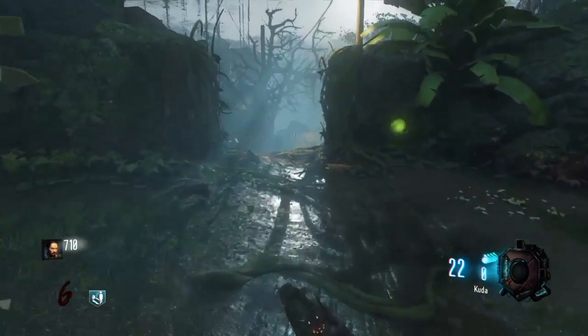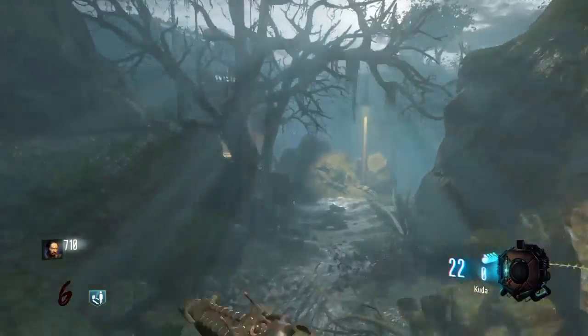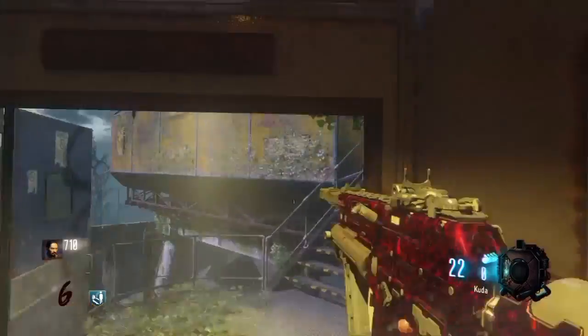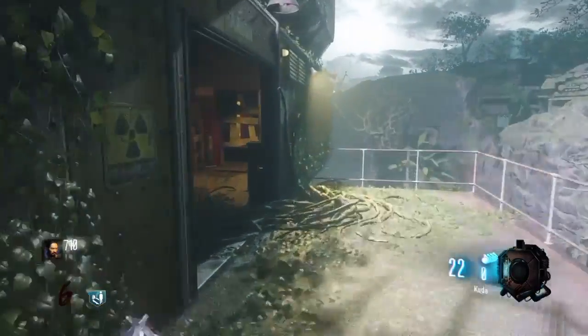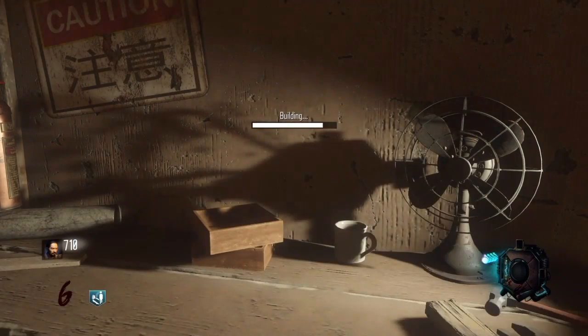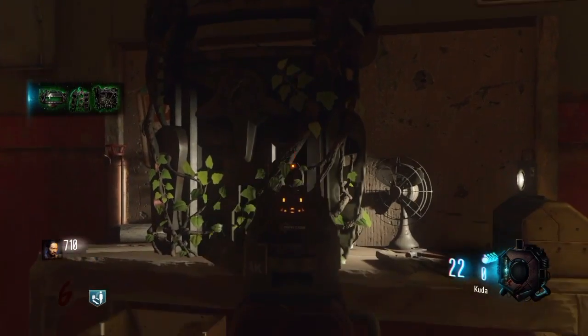The only buildable workbenches that I know of in this map are the ones actually in the laboratories themselves. As you can see here I'm heading over to Laboratory B, and the workbench is just here as you walk through the door. And there is your zombie shield.